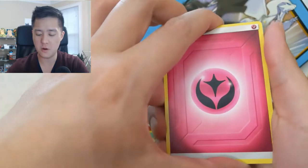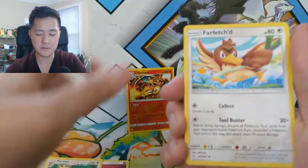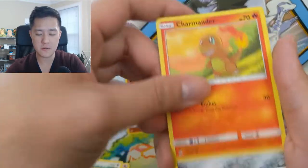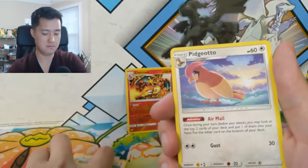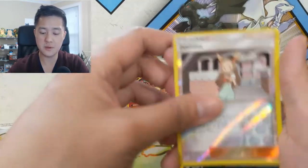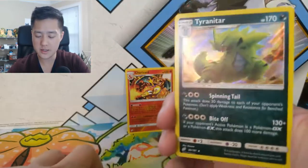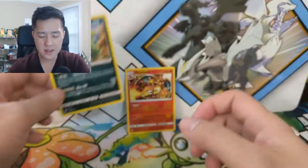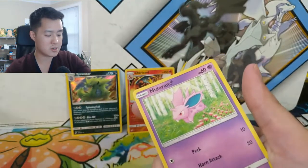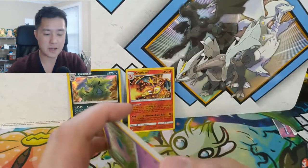For the last pack we have a Fairy Energy, Persian, Farfetch'd, Cosmog, Murkrow, Charmander — very cute — Honedge, Pidgeotto, Nidoran, Jasmine reverse, and then — okay — Tyranitar! So we did get two holos and a reverse Charizard for this pack battle.